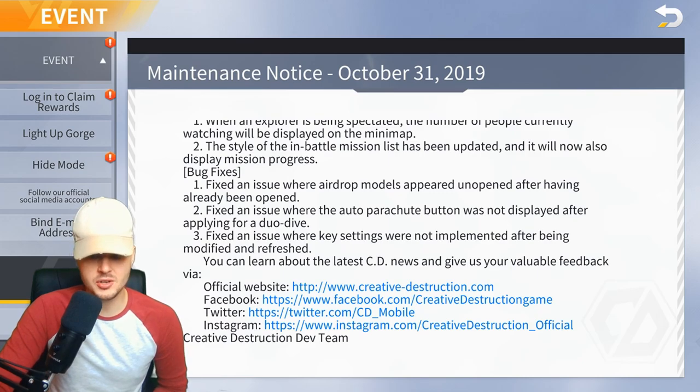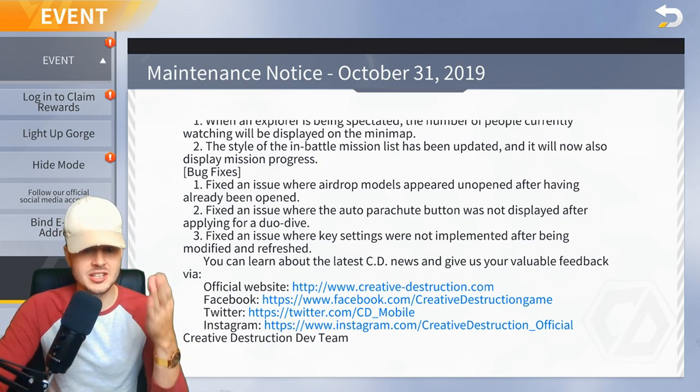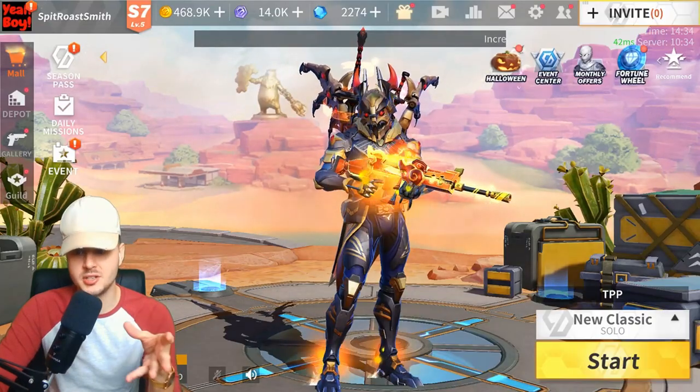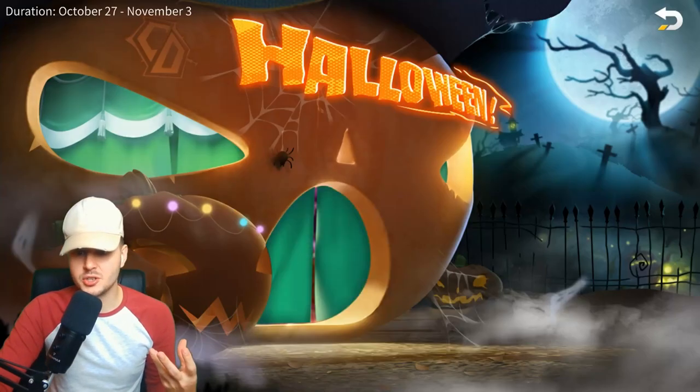They fixed an issue where airdrop models appeared unopened after already being opened. They fixed an issue with the auto parachute button, and an issue where key settings were not implemented after being modified and refreshed. That is a lot of bug fixes in this one update, so let's check out the Halloween update.